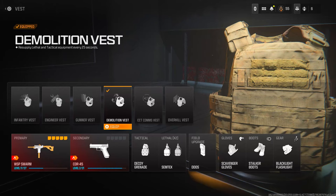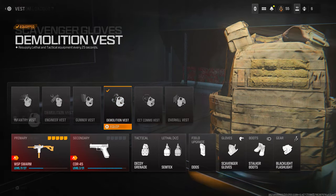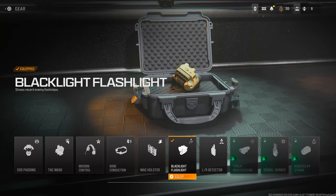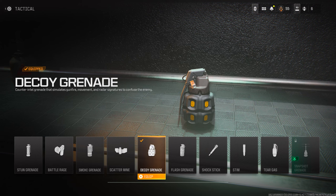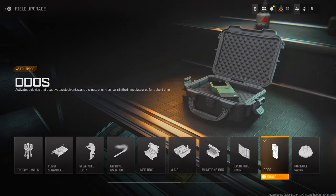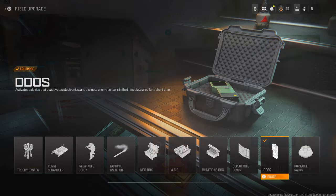For the perks, put on the Demolition Vest so you can resupply lethal and tactical equipment every 25 seconds. Put on Scavenger Gloves for perk 1 to resupply ammo, Stalker Boots for perk 2, and the Blacklight Flashlight for gear in perk 3 to show recent enemy footsteps and find more enemies. For equipment, put on Decoy Grenades for the tactical as they count toward weapon XP, and a Semtex for the lethal. For the field upgrade, use either the DDoS or a Trophy System.